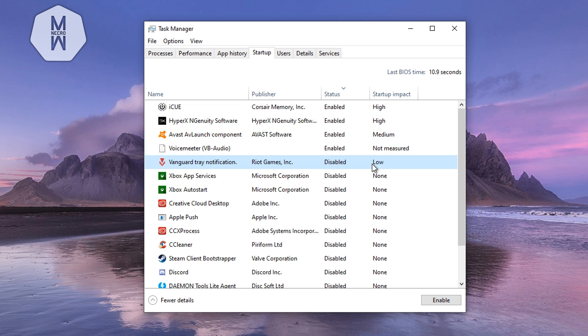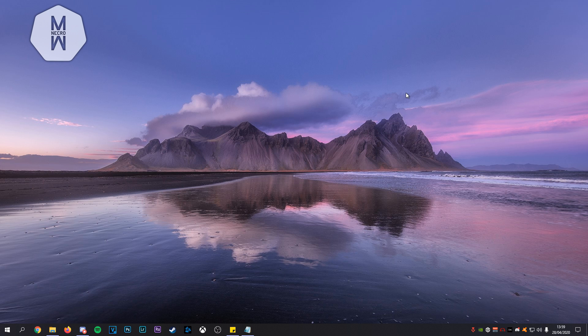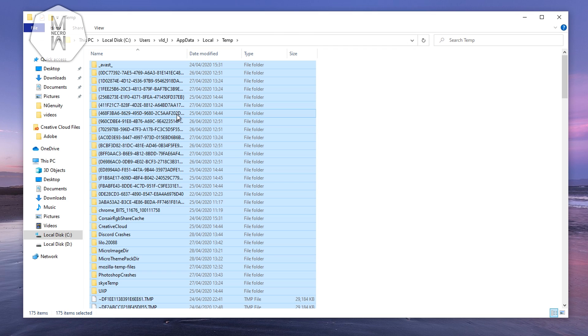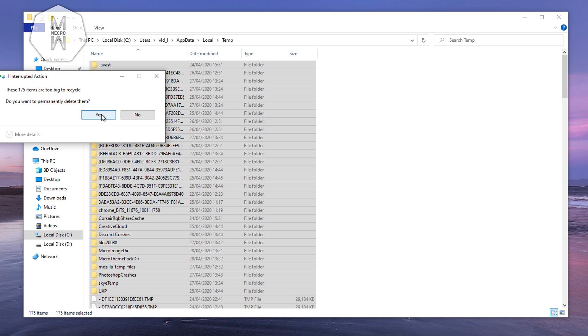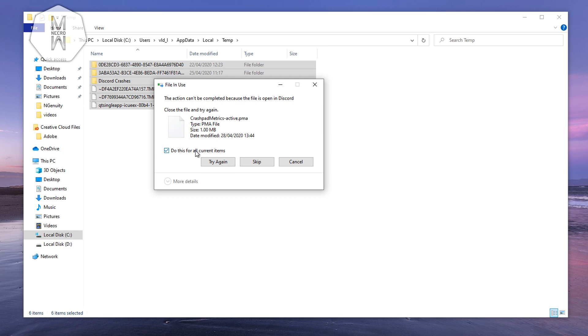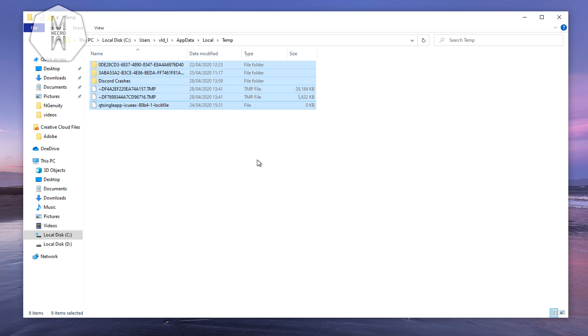The next step is to delete temporary files to free up your SSD or hard drive. Type '%temp%' in the search bar, press Enter, then press Ctrl+A to select everything and press Delete. Most files will be deleted. For any files that can't be deleted, choose 'Do this for all current items' and keep skipping — those are files the PC currently needs; everything else is junk.